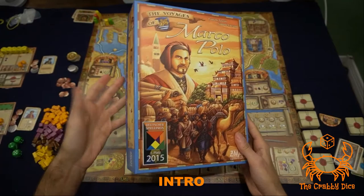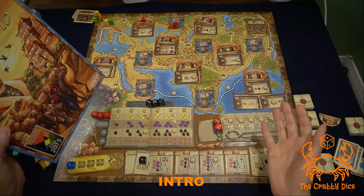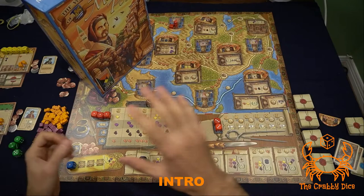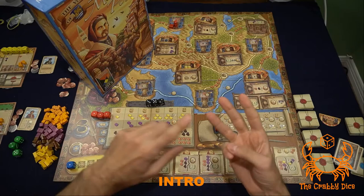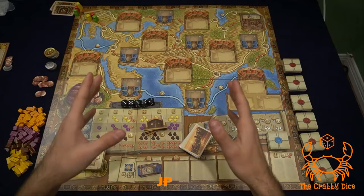Welcome back to Krabby Dice. Today we're going to be looking at The Voyages of Marco Polo. The theme is we're merchants and explorers making our way across the map, fulfilling contracts. It is a euro-style dry dice placement game, placing dice in different areas to perform actions. This is the setup and rules breakdown video — click the link below for my playthrough and review. Please like, subscribe, and comment on my YouTube channel.